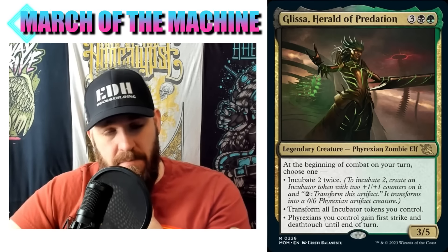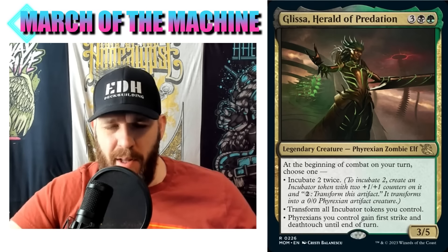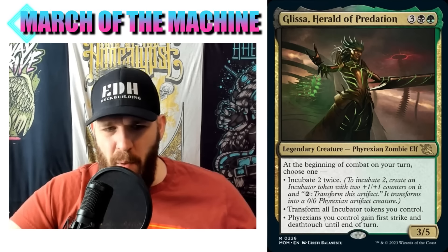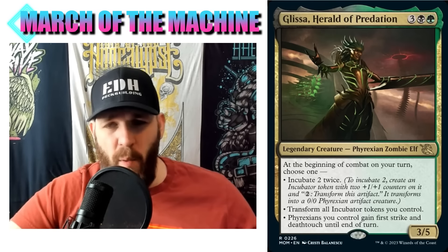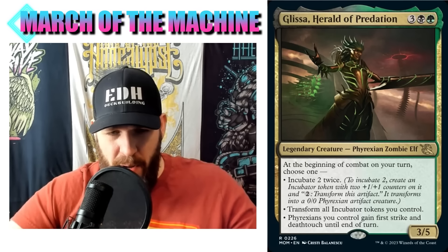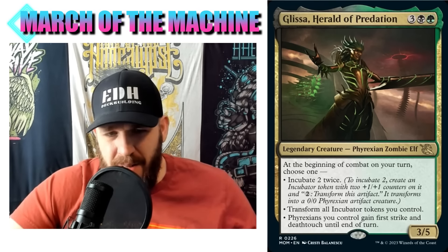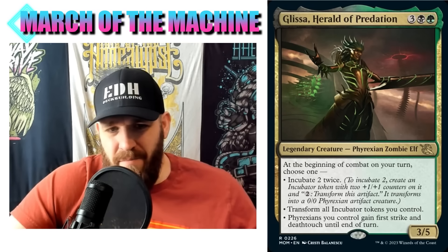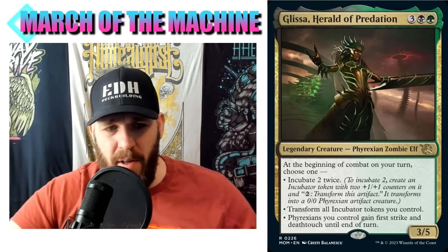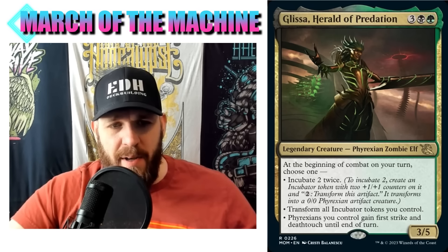Five mana for this feels like a lot. I definitely think the last Glissa and the original black-green Glissa are both better than this one. At the beginning of combat on your turn, the transform option is probably not useful unless you have another way to be cranking out those tokens - maybe you have a bunch in play already from other cards in the set. Giving your team or commander first strike and deathtouch is pretty good; other Glisses already have first strike and deathtouch stapled on.